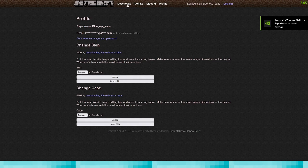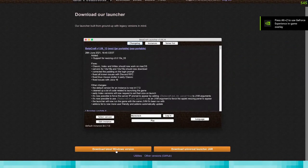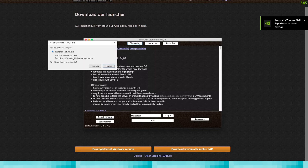So let's just download it. Go to download, click download, and make this the Windows version.